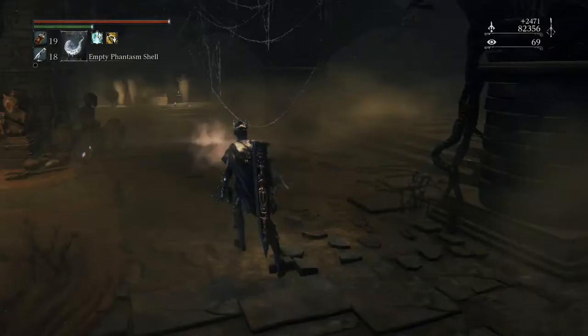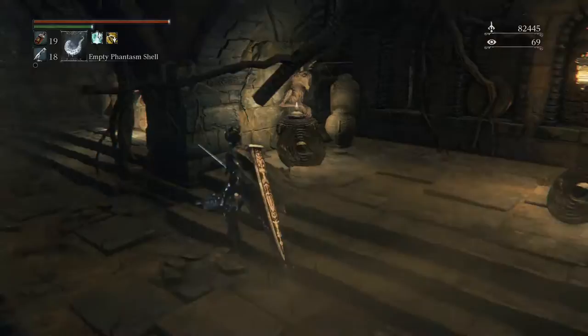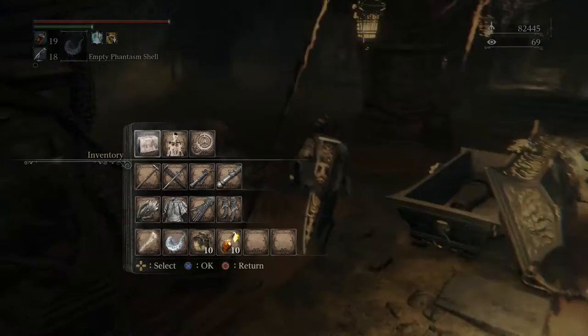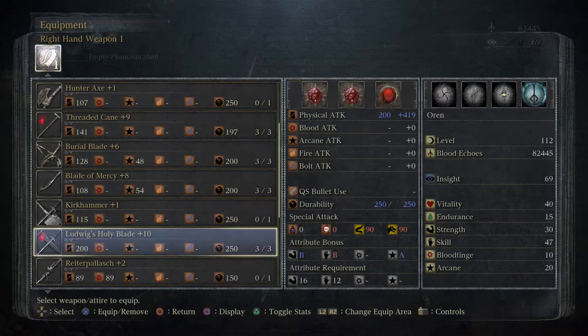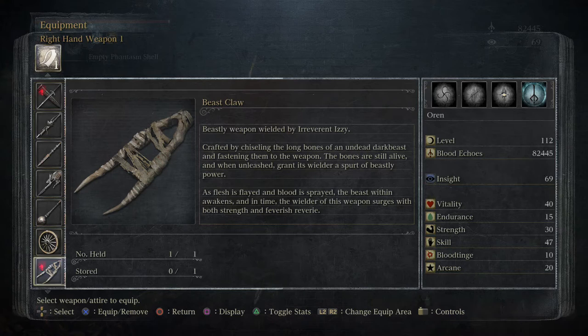Something just died somewhere. Basically it's a fist weapon that has a specific relationship with your beast meter. I think it significantly reduces the pace at which the beast meter drains or something like that. Using that in conjunction with beast pellets is actually supposed to be a big deal. The description reads: 'Beastly weapon wielded by irreverent Izzy. Crafted by chiseling the long bones of an undead dark beast and fastening them to the weapon. The bones are still alive, and when unleashed, grants the wielder a spurt of beastly power. As flesh is flayed and blood is splayed, the beast within awakens, and in time the wielder surges with both strength and feverish reverie.'